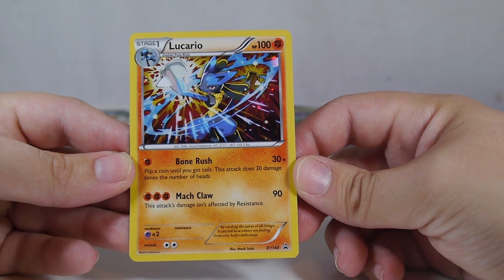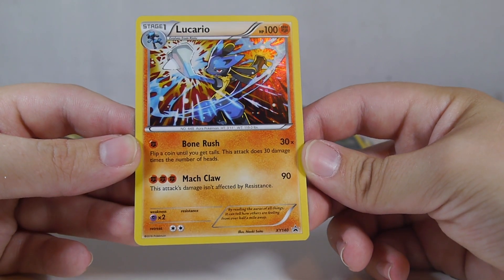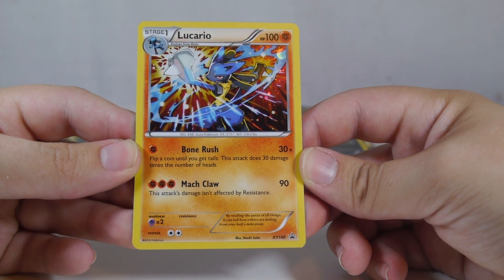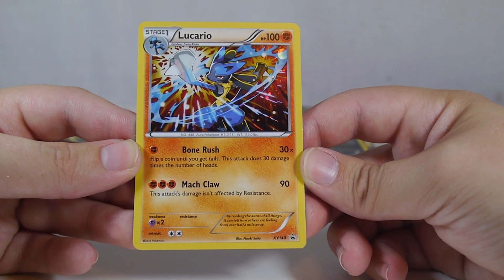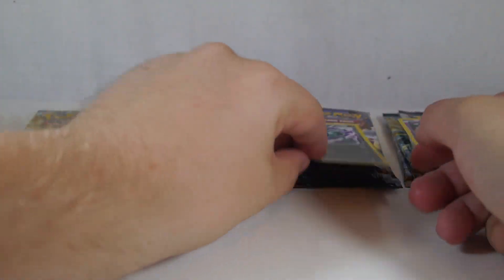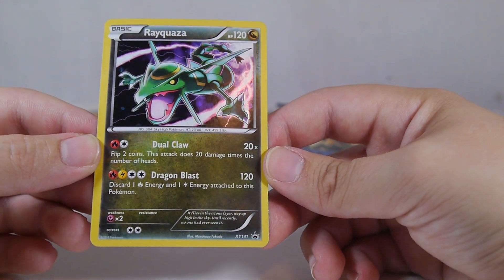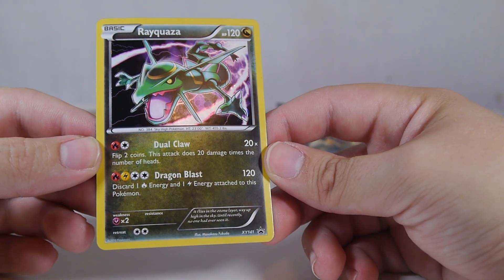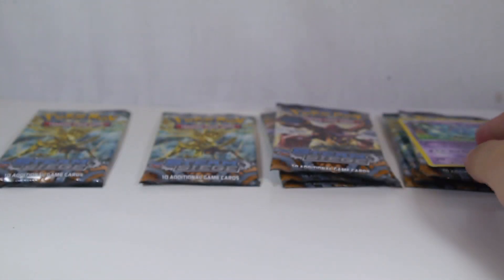Lucario here also has some pretty smashing art — doing an uppercut of some sort. XY140, Bone Rush: flip a coin until you get tails, does 30 damage times the number of heads. Mock Claw is directed by resistance. The triple packs give us XY141 Rayquaza — Dual Claw flips two coins doing 20 damage times the number of heads, and Dragon Blast does 120 but requires discarding one fire and one lightning energy.